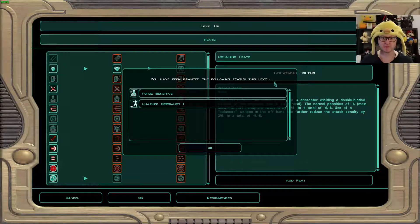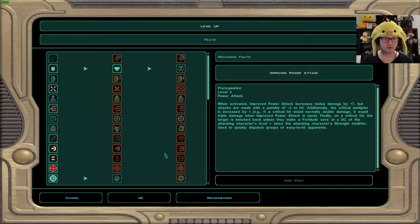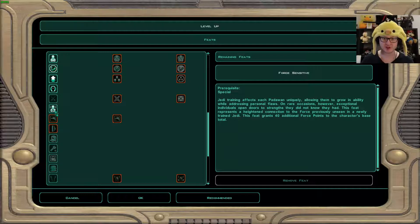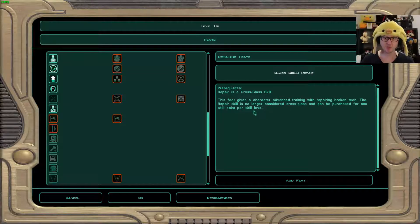Feats — you have been granted force sensitive and unarmed specialist this level. Well, we're not going to be an unarmed Jedi. Force sensitive grants 40 additional force points to the character's base total — yes! We'll go two-handed weapons. Let's get the repair feat: 'This feat gives a character advanced training with repairing broken tech. The repair skill, no longer considered cross-class, can be purchased for one skill point.' Yes, done.